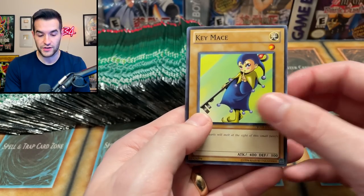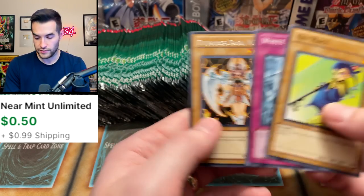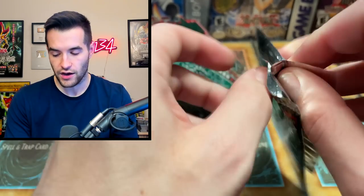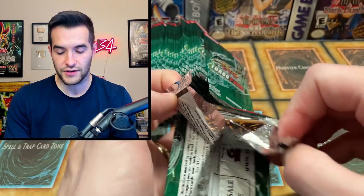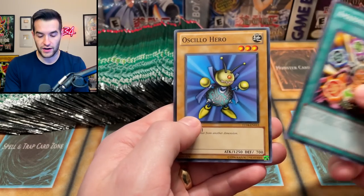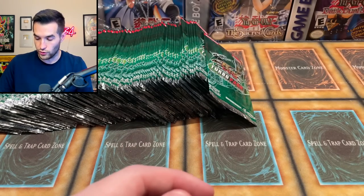End of Anubis is a reprint from Ancient Sanctuary — it was a Secret Rare and now it's a rare. We got Dunamis Dark Witch again. White Hole also from TP1. So this set has a ton of old Tournament Pack reprints — they basically took Tournament Pack cards and said we'll put more of them in here. We've got Oslo Hero and the Bark of Dark Ruler.